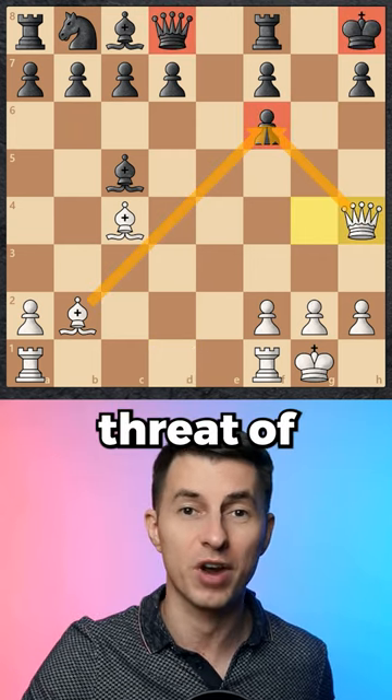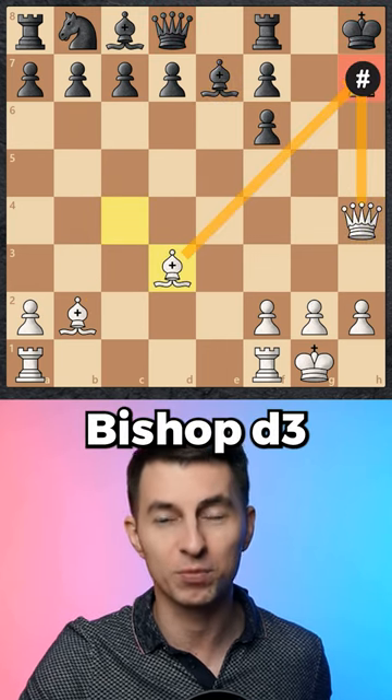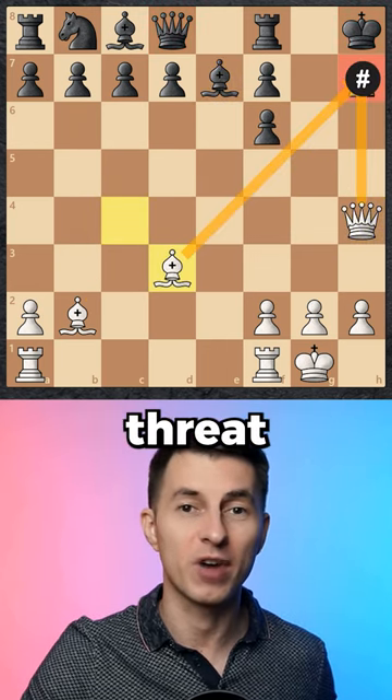Qh4 creates another threat — if bishop takes the pawn, they have to defend it. But now Bd3 creates the check, a main threat which can't be stopped.